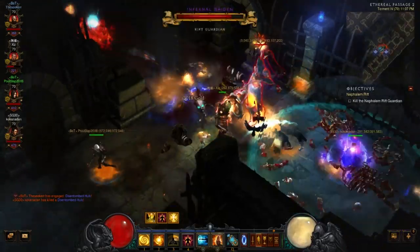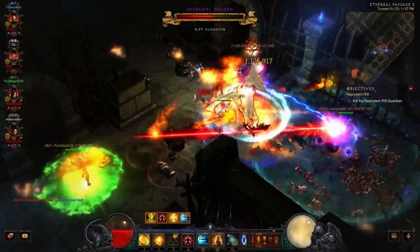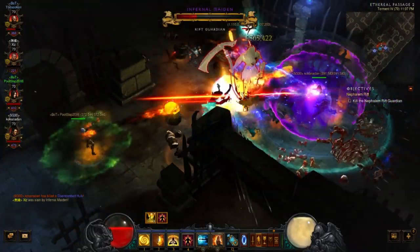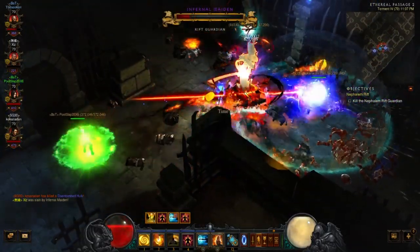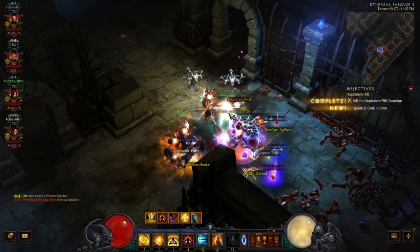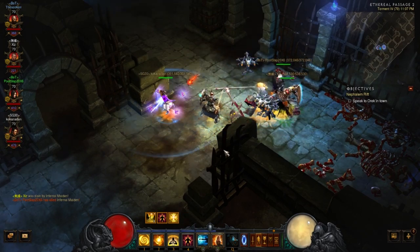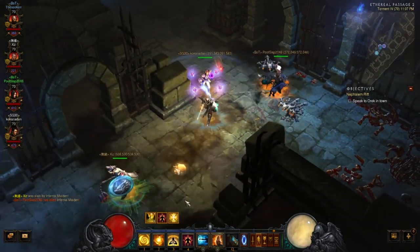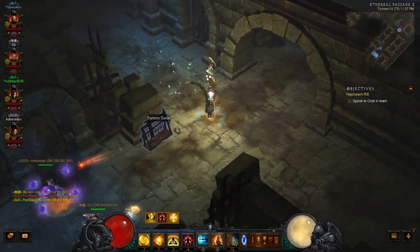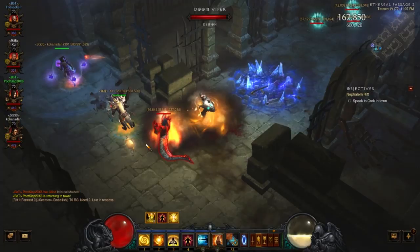We blind that guy, keep this guy blinded, pop our Mantra to get everybody boosted up, blind again. There's a ton of lightning coming out. Blinding again, Mantra, keeping it going — dead. That was a very quick rift. We had a good group, but we kept everything grouped up, played our role, did our part. They did damage, I grouped it up, and that's the way this works. Outside of making sure you stay alive and not sitting on the apex of Arcane Sentries like I did, that's all there is to it.